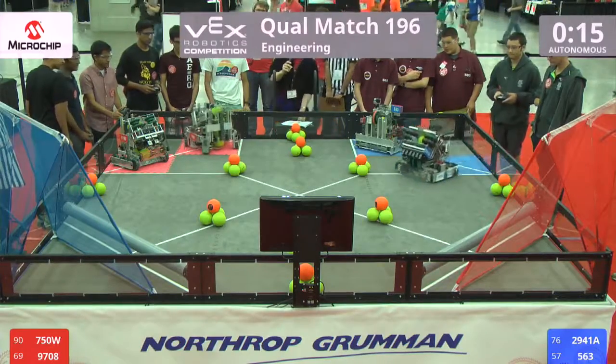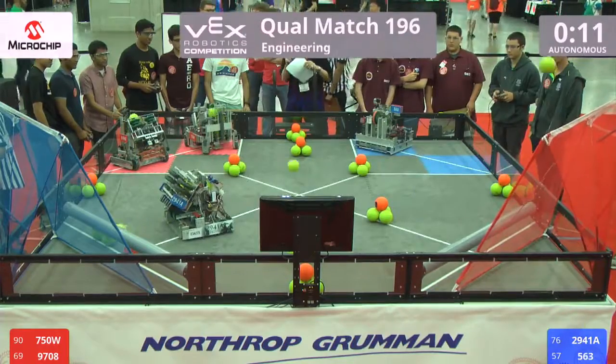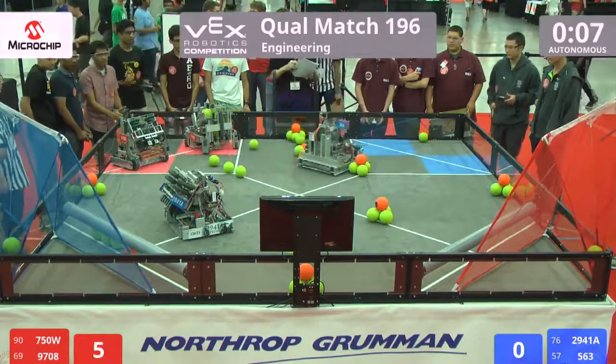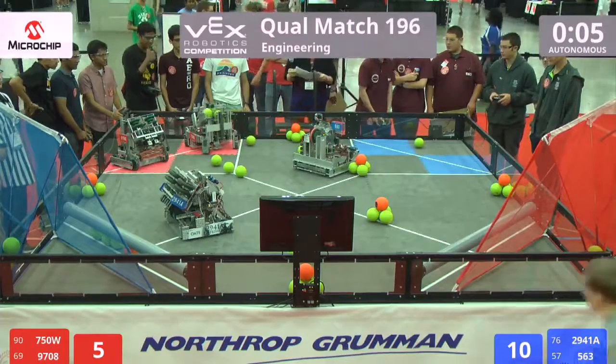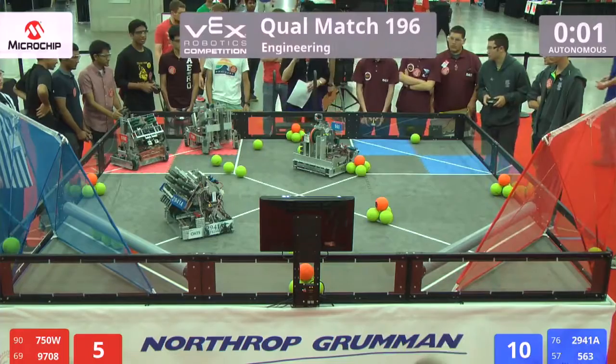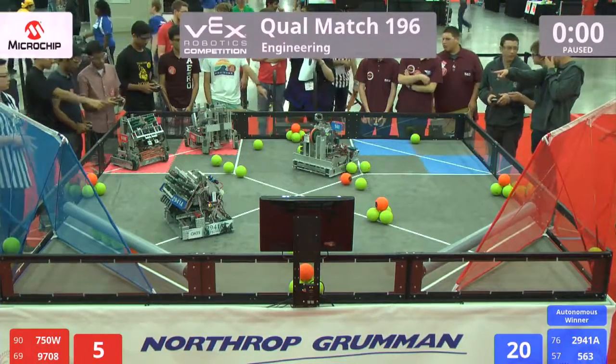On the field we got team 750W, that's the Wolves, and their partner 9708 in red. That's Six Sigma Robotics. We got two scores for blue, one for red. Decision blue. Three, two, one, go.